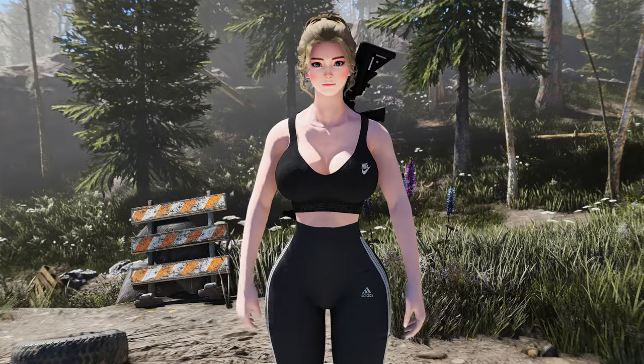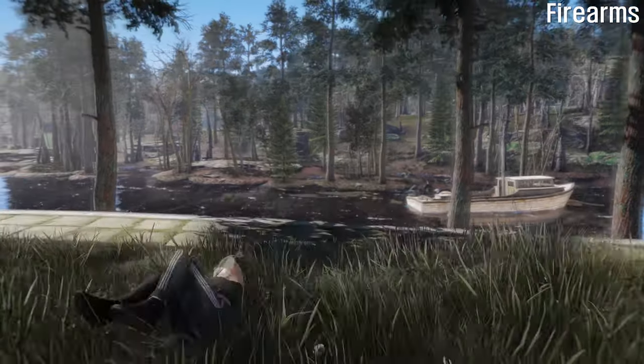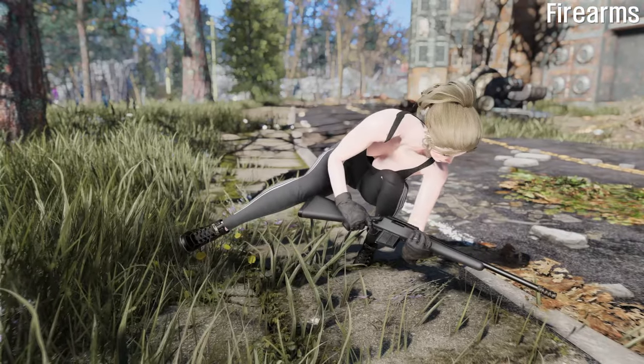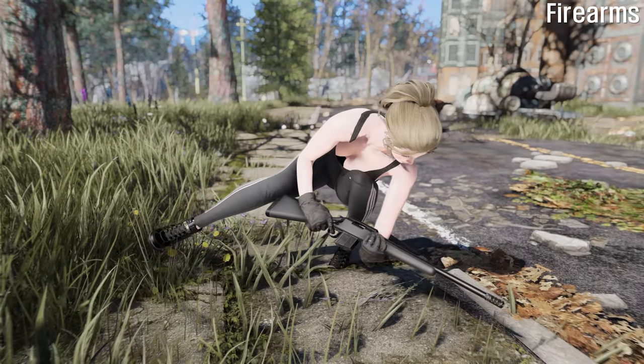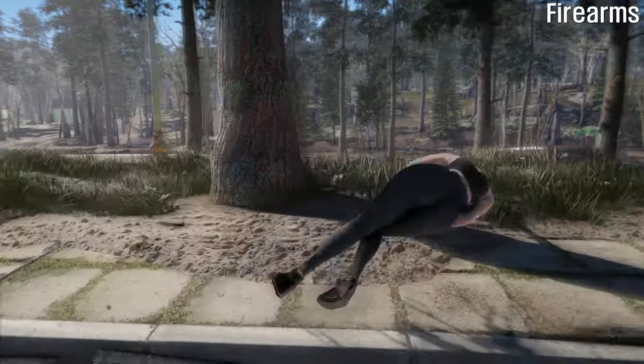The Sidestep Dodges and Dodge Rolls mod comes in two types: firearms and melees. The firearms type allows you to dodge in the direction you move when you press the bash key while holding a weapon. With this type, you can perform sidestep dodges to the left and right, or dodge rolls in four directions. You can also choose whether the dodge uses roll animation or sidestep animation.